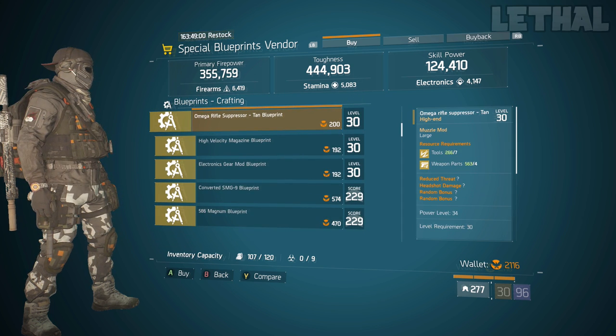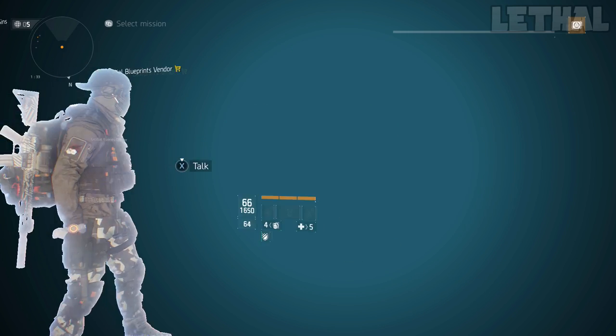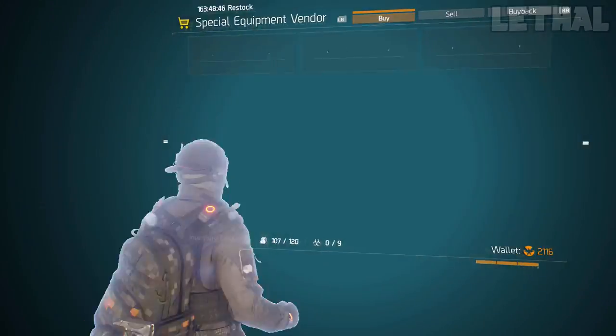The final item you guys want to check out from him is this Omega Rifle Suppressor. This is really good to have if you're making a Sentry build, Hunter's Faith build, any build that requires a lot of headshot damage — having a Suppressor Blueprint like this can be really, really useful.